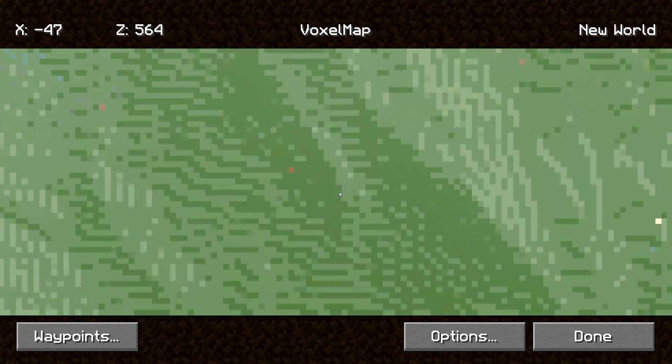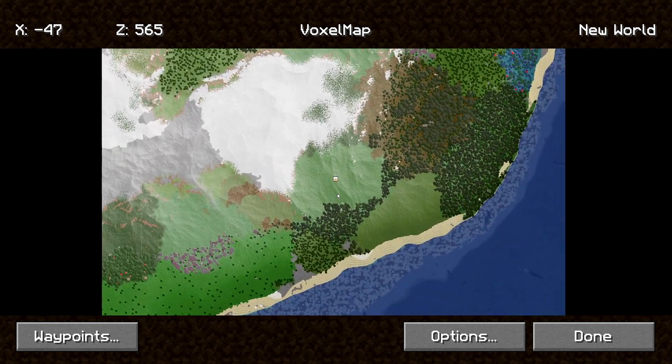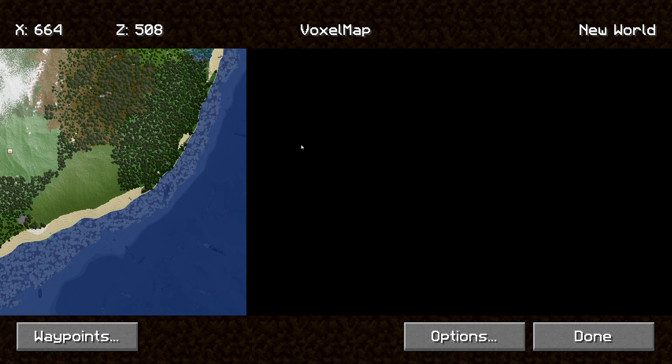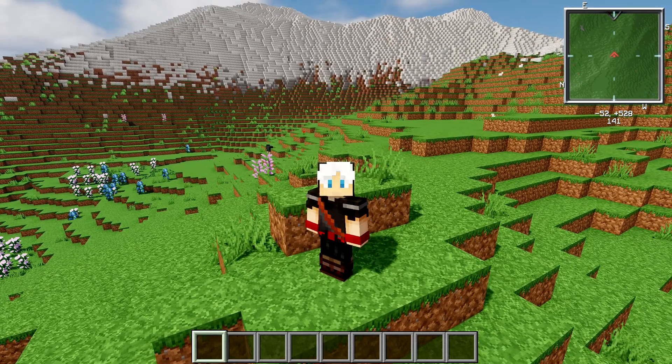To zoom in and out it's very easy — you just use the scroll button on your mouse. As you can see here this is scrolling in and you can move it across as well just like this. Voxel Map is a really great mod especially if you want to get around the world and see what you are looking at.